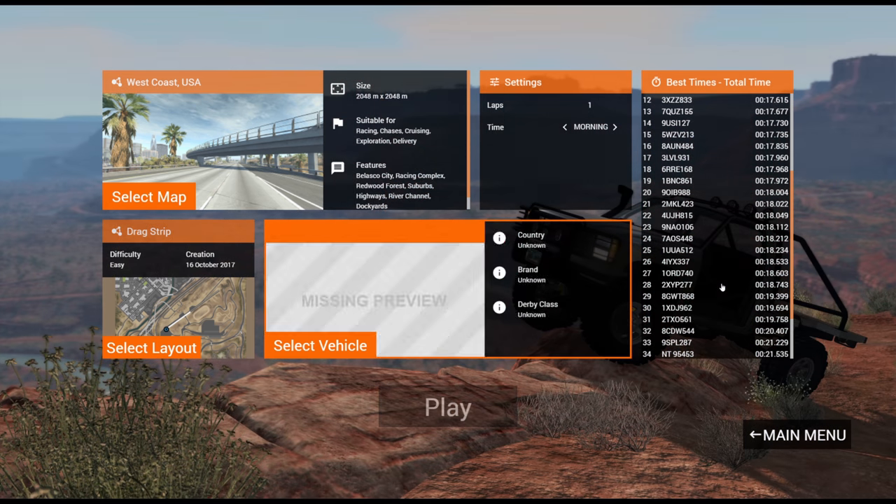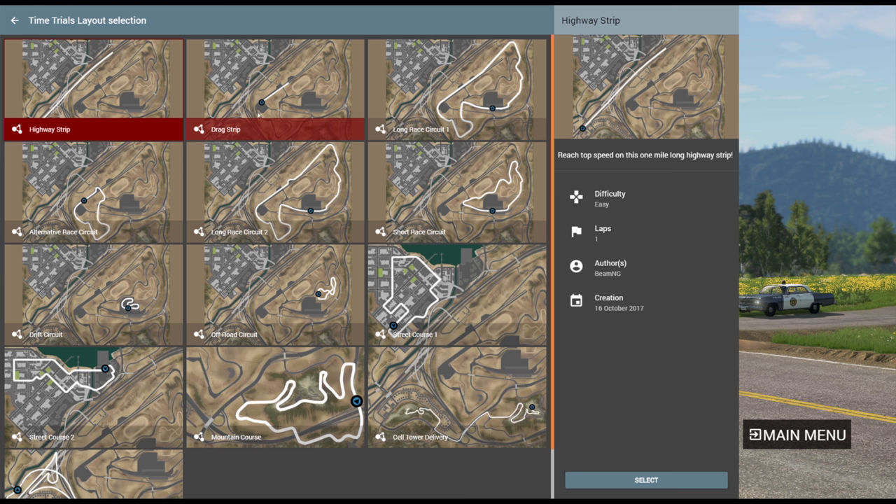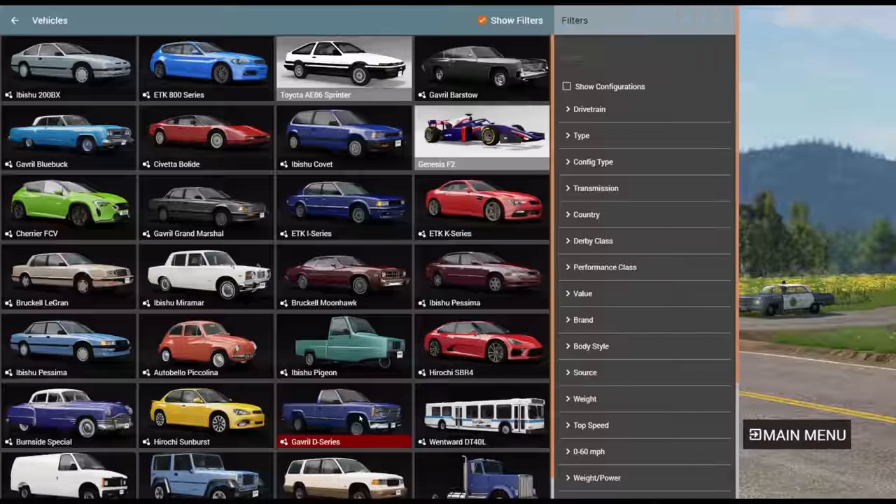One more funny thing: the slowest version of the 800 was a drift version — what are you doing, drift version? Anyways, that's going to do it for this video. Till next time, this is YBR, and remember, if you like or dislike this video I will know — I can tell by how fast the vehicles are — so do the right thing and I'll see you next time.